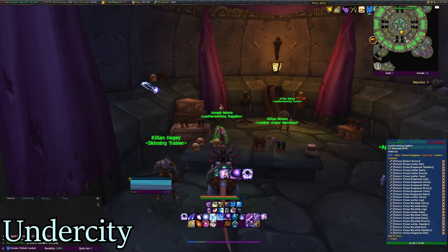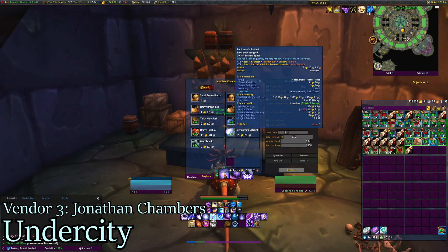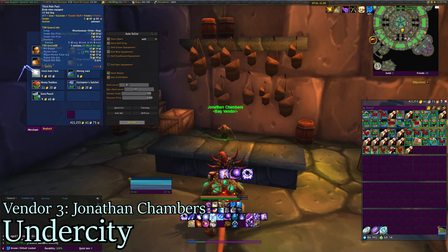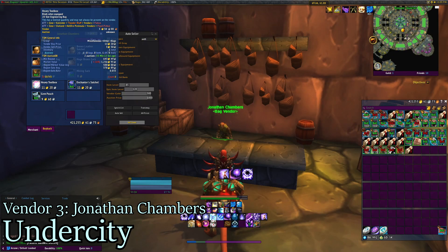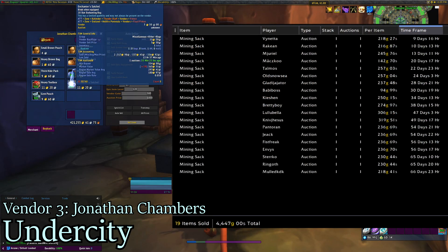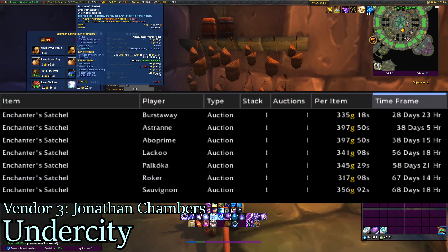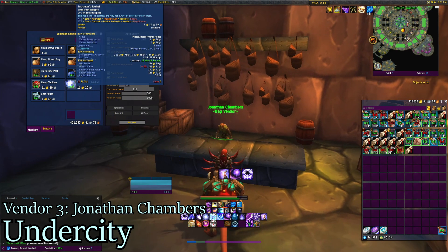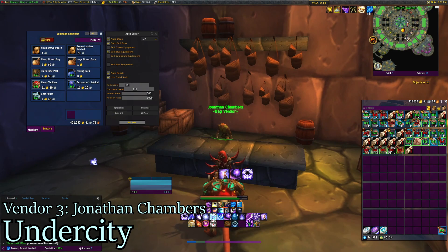Just to the left of Joseph Moore, we have a vendor that annoys me but does sell. His name is Jonathan Chambers and he just sells bags: Thick Hide Pack, Mining Sack, Heavy Toolbox, Gem Pouch. I sold one two days ago for 502 gold — this costs 9 gold. Mining Sack and Enchanter Satchel, a 20-slot enchanting bag, I've sold two: cheapest for 317, most expensive for 356, 13 hours ago. That's why Jonathan annoys me — bullshit items but people still buy them. I recommend getting one of each and buying more if they sell on your server.